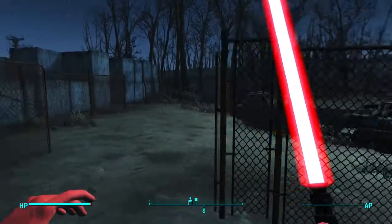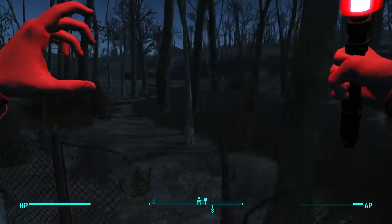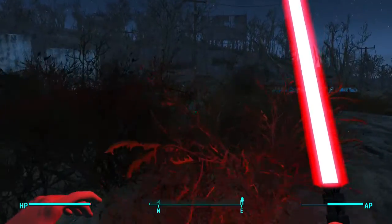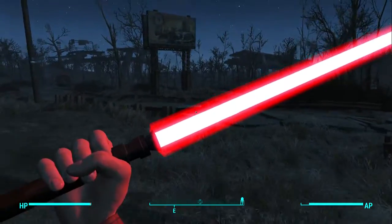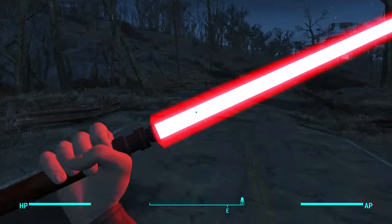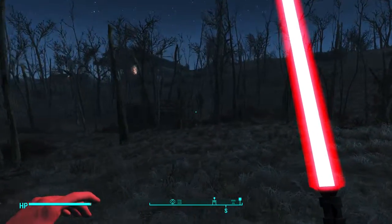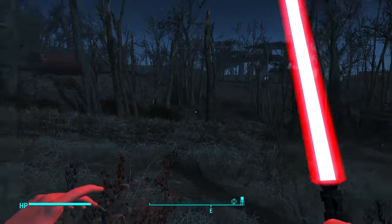The motion with the lightsaber isn't bad either. It's cool too because when you walk near stuff it lights up, so it's not like there's no light — you can see it in my hands. They all look like the same model of lightsaber; it's not like you can tell one's Darth Vader's or something. I'm actually going to look and see if someone can make Kylo Ren's saber or Darth Maul's — that'd be sweet.